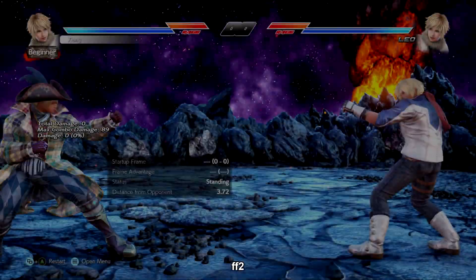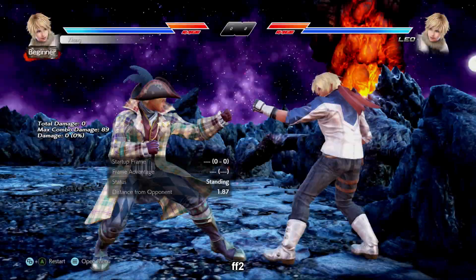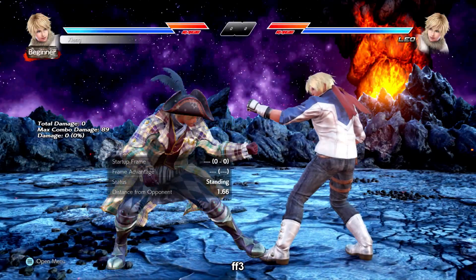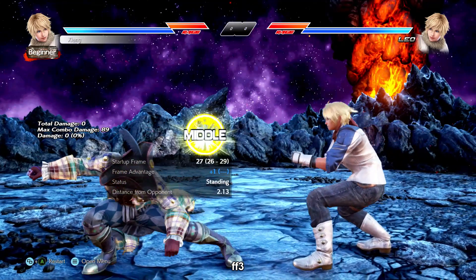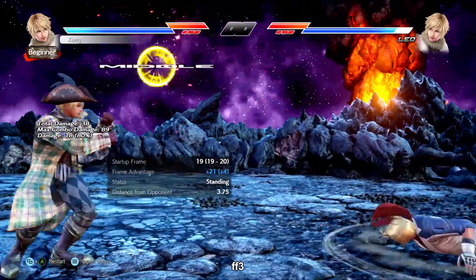Forward 4-2 is a safe i14 long-range power mid, knockdown splat on hit. Simple to use but also easily one of her best moves. Forward 4-3 is an i26 low-crushing power mid, always safe but can be plus on block if you press down to go to tabak, which is common. Big active window so the farther out it hits the more advantage you'll get. Knockdown on hit for a free grounded follow-up.